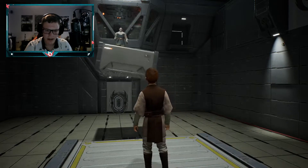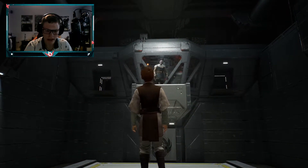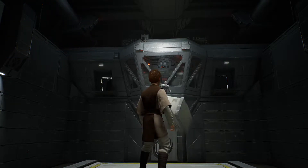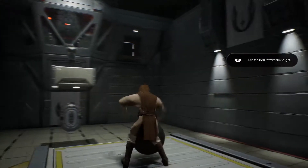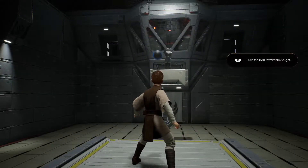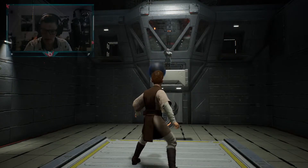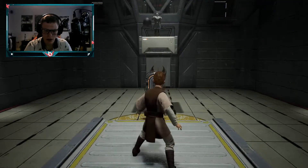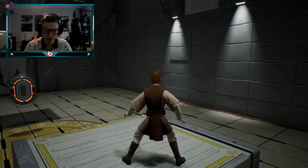That thing right in front of us - all the rocks are falling off. That was not expected. It's him again. Is he like the boss? Push the ball before it reaches you. Good, continue. Push the ball towards the target. Okay, try again. It's a new special move!